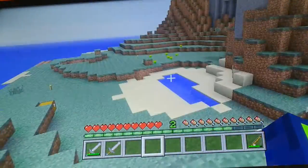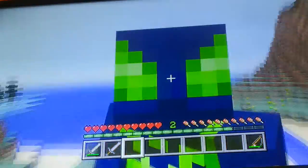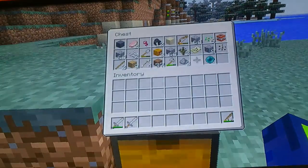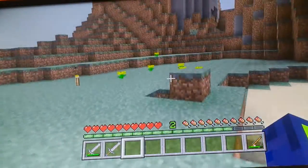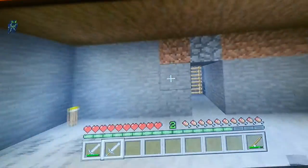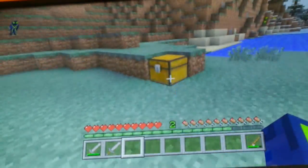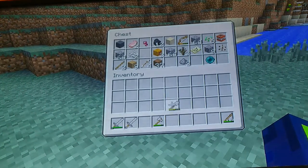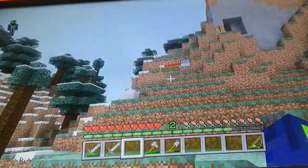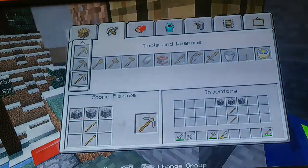Hey guys, Alex here and I'm back with a new video. Today we're gonna do Minecraft episode 3. As you guys remember, I did say I was gonna make an underground house, and I did off-camera. I got an ender pearl — not too bad. If you guys are still enjoying this, please make sure to like and subscribe for more videos.